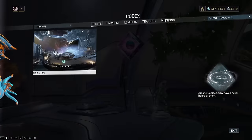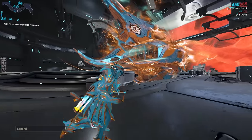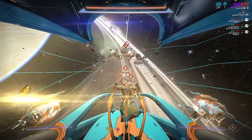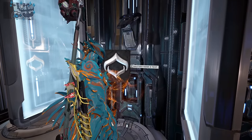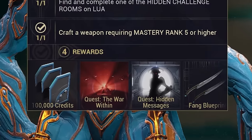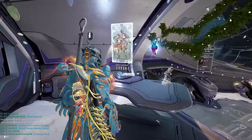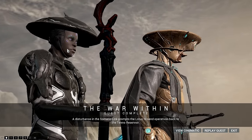Once you are in a clan, you can start the Rising Tide quest, which will guide you on the process of building a Railjack — you will need a Railjack in the last part of hunting your Kuva Lich. Third, achieve mastery rank 5, which will allow you to complete the Sedna Junction on Pluto, unlocking the War Within questline. Finally, complete the War Within questline, which will unlock the ability to start hunting Kuva Liches.